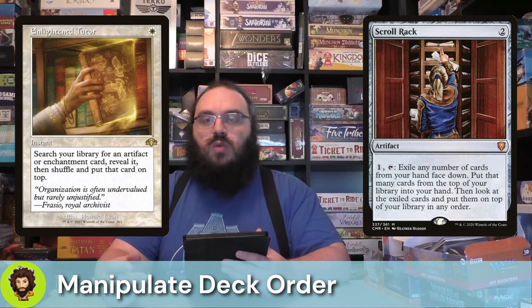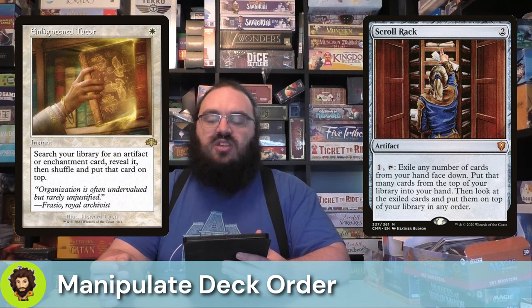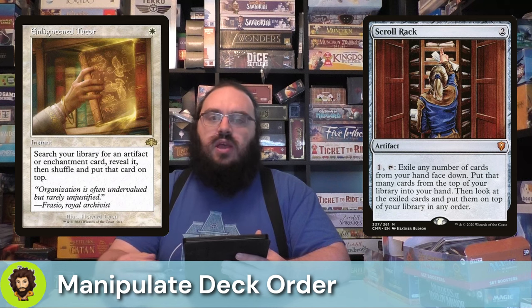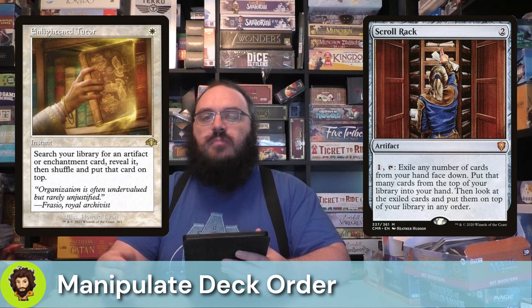Scroll Rack is an excellent artifact — two mana to play, one and a tap to activate. We're basically going to swap our hand for an equal number of cards off the top of the deck. This doesn't count as drawing those cards — they're just being put into our hand — and then the cards we had in hand we get to order on top of the deck. An excellent way to set up multiple miracles in a row.